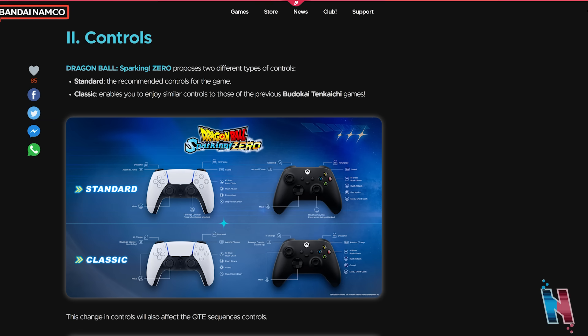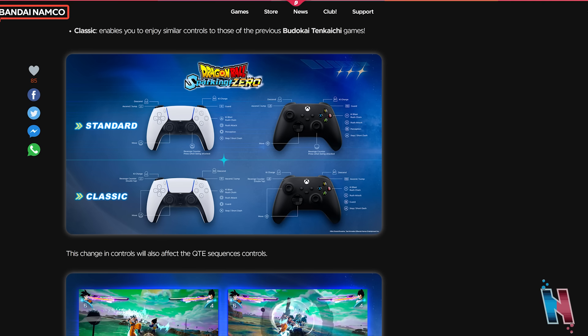Now we have the controls, and I'm really glad they have a picture with this. Dragon Ball Sparking Zero proposes two different types of controls: standard — the recommended controls for the game — and classic, which enables you to enjoy similar controls to those of the previous Budokai Tenkaichi games. We've already seen the controls before, but we actually get to see them in the PlayStation layout now. This change in controls will also affect the QTE sequences controls.